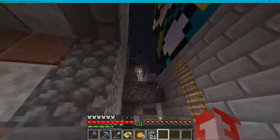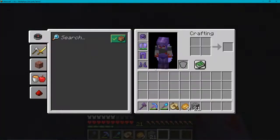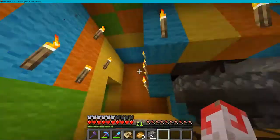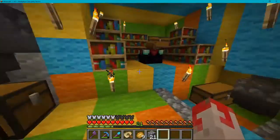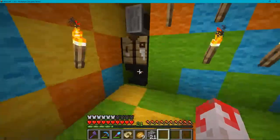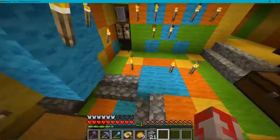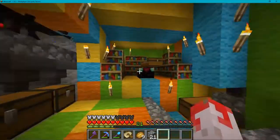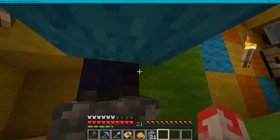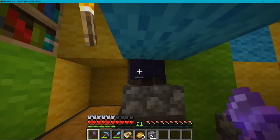Let's go underground and I'll show you the underground part of the base. We've got the XP grinder — not sure how fast it is, haven't experimented. There were lots of stone walls so I used them to make it a bit more bright and cheerful in here. Spiders on this side, zombies on this side. Enchanting table and grindstone here — the usual stuff for enchanting. I've got a shulker box to keep my enchanting gear in.